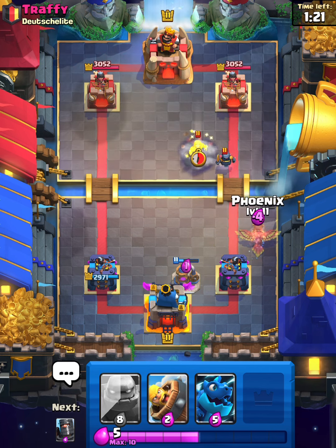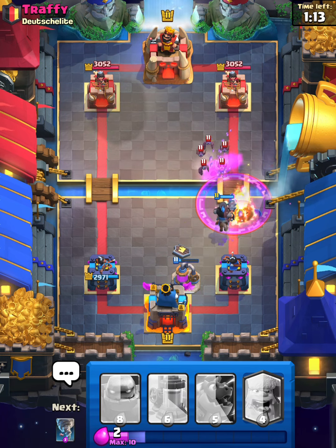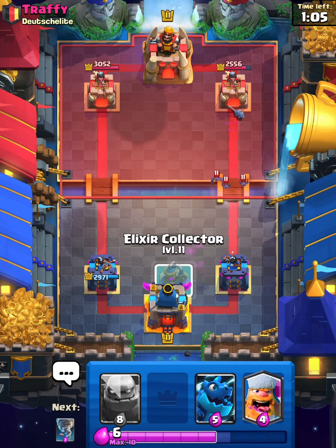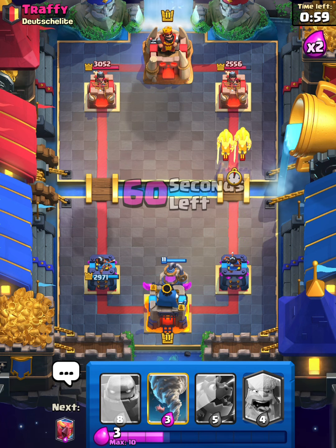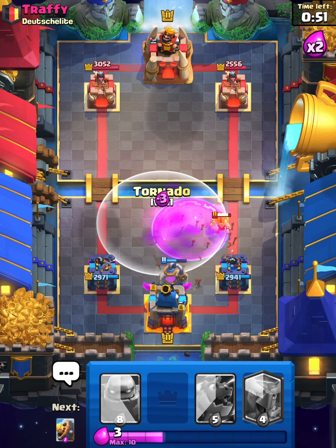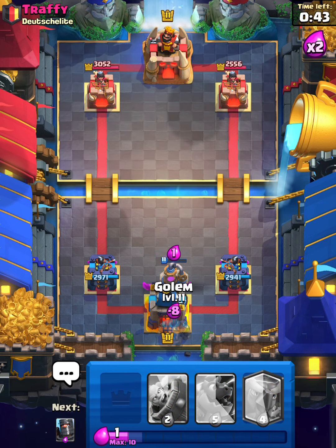I'll Phoenix, Barbarian Barrel, and Dark Prince. Unfortunate that that egg doesn't respawn, but Dark Prince does get a shot on the tower and I can get another pump down just in time for double elixir. I'll Lumberjack and I have to Tornado again — that's all I can really do. I'll tornado up to the middle here and it gets a shot on the pump. Golem in the back. He's going to play a Wizard.